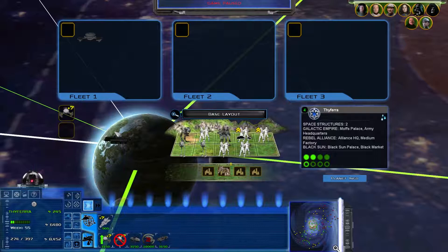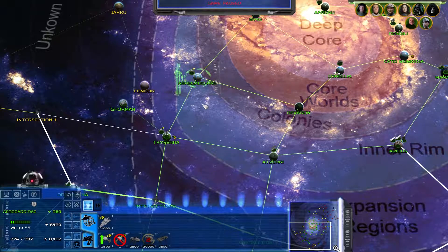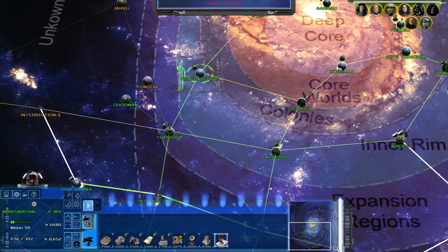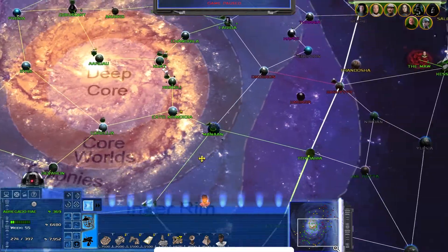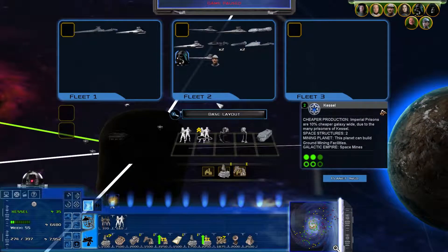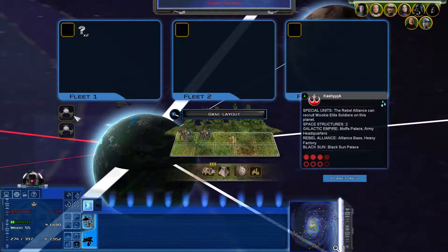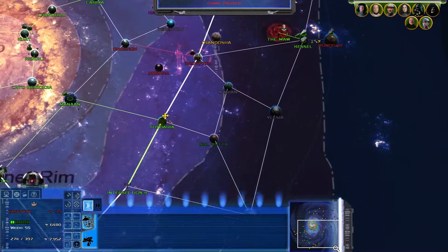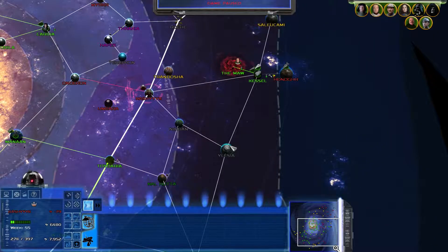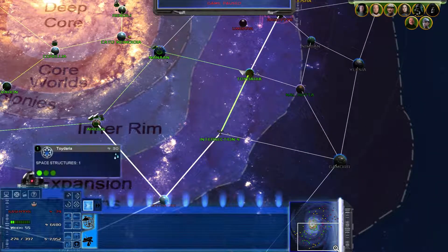I just noticed before recording — Thyferra has credits being stolen, so we need to deal with that somehow. We need to build to remove corruption. The main focus for the first part of this episode is getting Vader back to the core worlds, because we sent him out to Kashyyyk in the last episode, and it turns out Kashyyyk is very well defended — it has the equivalent of three space stations and an ion cannon. That's a heavily defended planet. My strategy is going to be to go around the outer rim worlds and see if I can get back to Toydaria or Intersection 4.